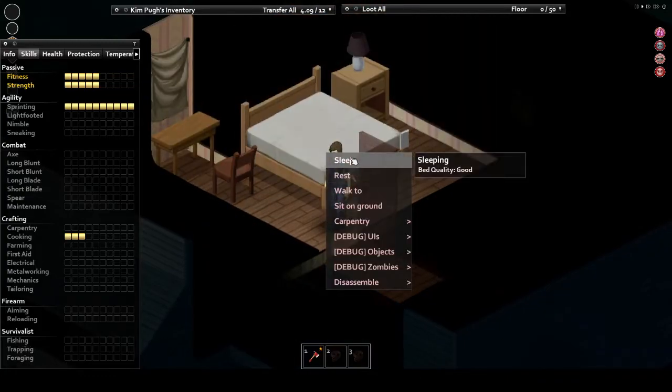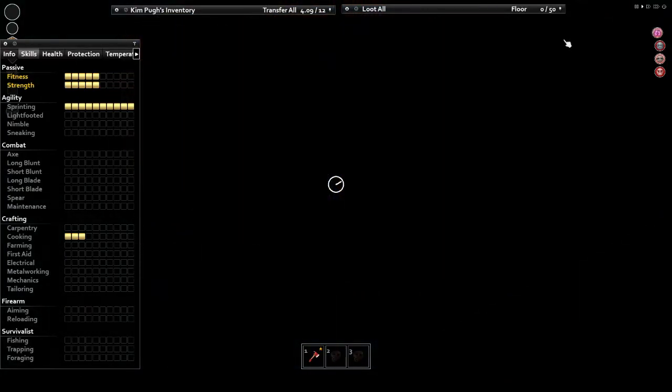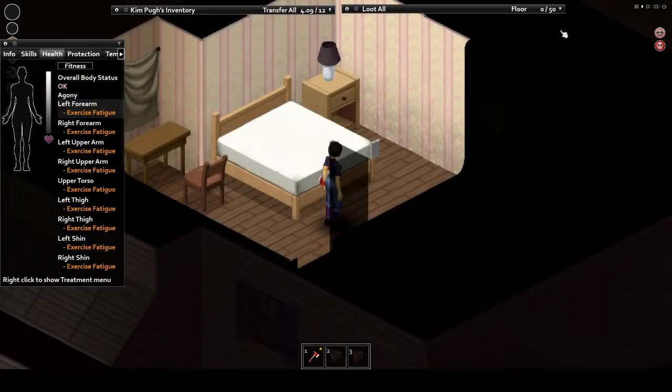Fitness also affects your agility in another manner. The more you work out, the more calories you burn. The more you burn, the faster you lose weight, which can be very useful for burning off, say, an overweight perk taken for the points. But keep in mind not to push your weight too low, or else you'll incur weakening traits from being underweight.